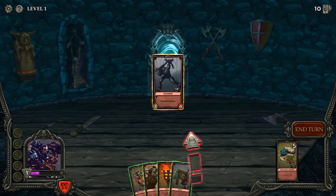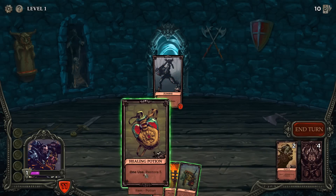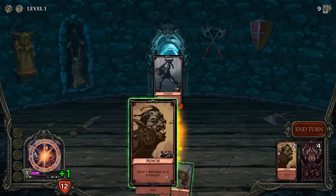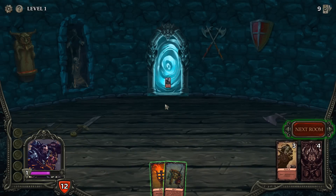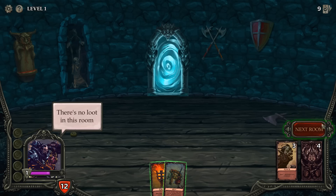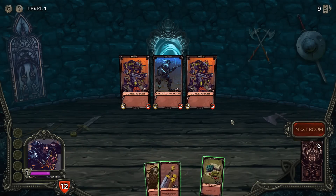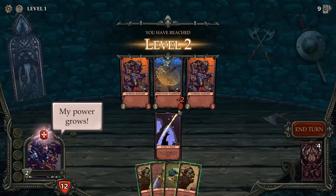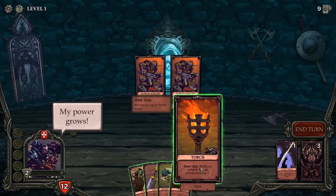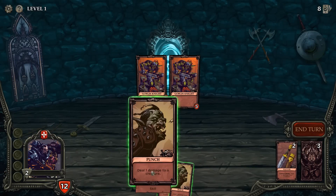The zombies regenerate — gotcha. I'm gonna throw a beam of light at you and then punch you in the head. I'll restore some HP too, then punch you until you fall over. I don't know why we brought the big mace because obviously we're just gonna punch people in the head, but into the next room we go. We've got a Skeleton Warrior and a Goblin Knight. With the torch we can reduce their attack by one so they're only going to deal a little bit of damage.